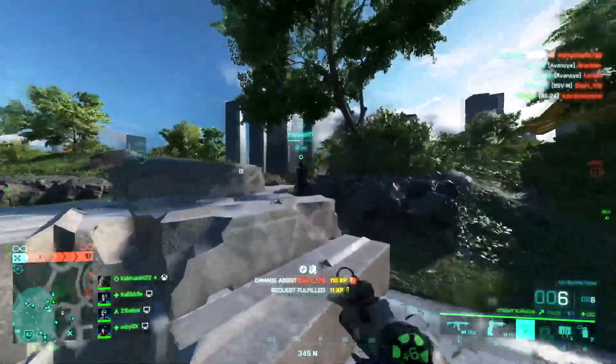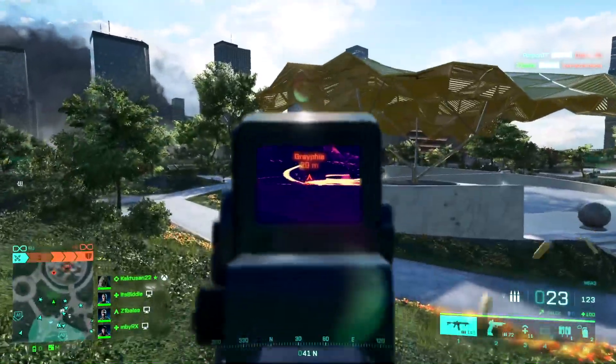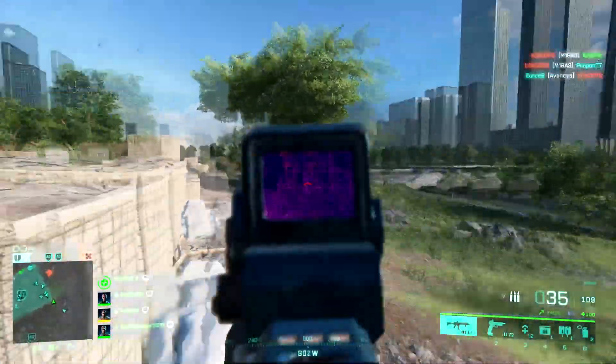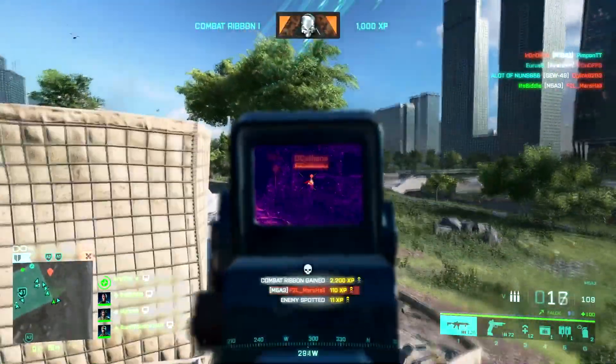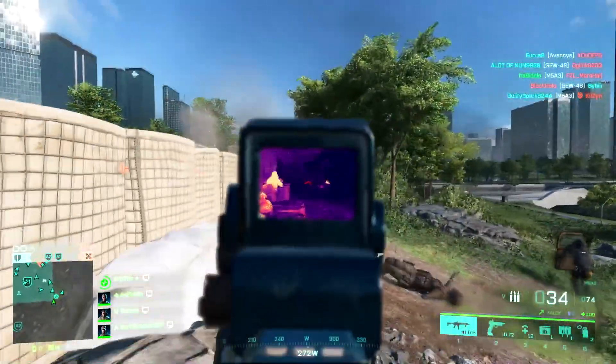Keeping up with the smoke theme, for grenades the only real option is the Smoke Grenade. Like I mentioned earlier, it helps you provide cover for reviving teammates out in the open. It blocks enemy lines of sight, which allows you to flank, shoot enemies in the back, capture objectives, and get out of spawn traps.